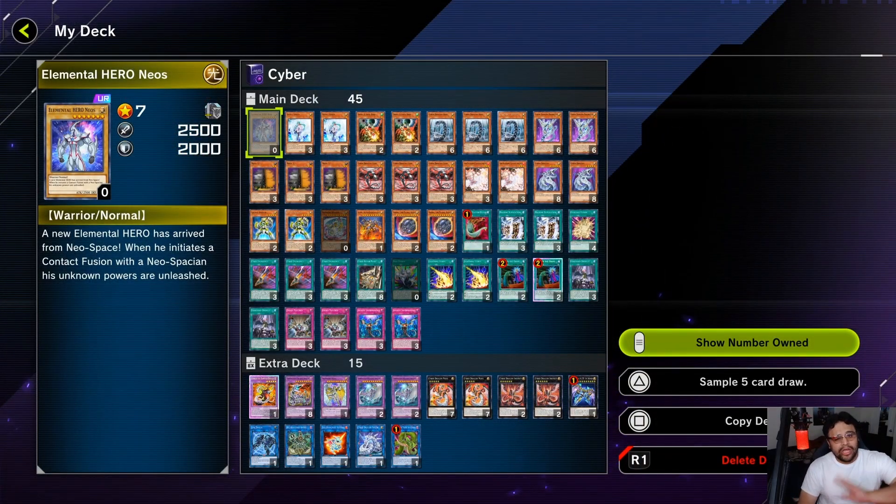Before we get into it, I definitely want to give out a couple special shoutouts. Shoutout to my boy Jason who's always trying to up my deck — he definitely copied my deck, just remember that guys. Also shoutout to Jonathan, a great friend of mine who actually gave me the idea of running Rainbow Neos. He runs like a monster mash deck, a go-second deck, doing all these weird plays.